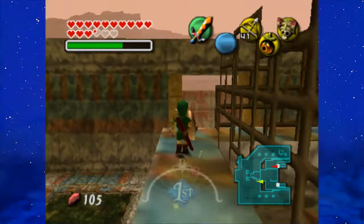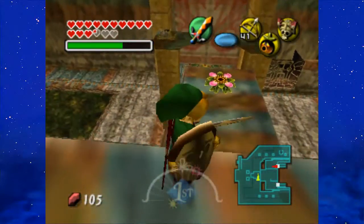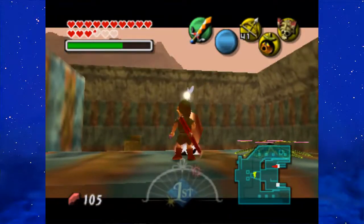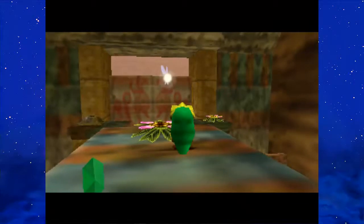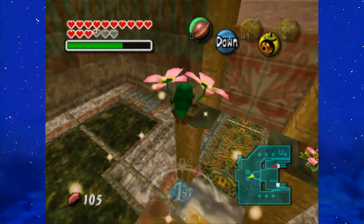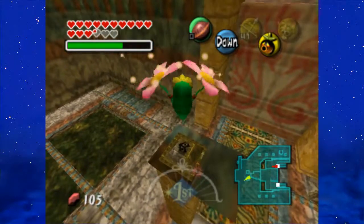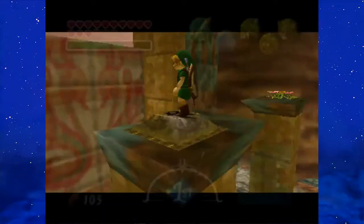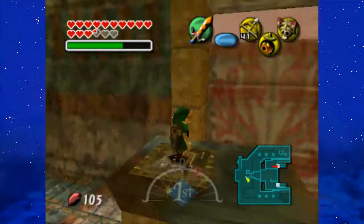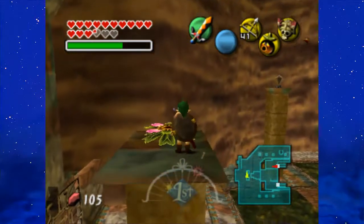I want to listen to the music to know if there's any guay coming up. We're supposed to jump down here. Unfortunately, the guays will keep appearing, but regardless, I want to fly over to this switch over here, step on it, and a hole shall appear. Afterward, you want to go ahead and jump across here.